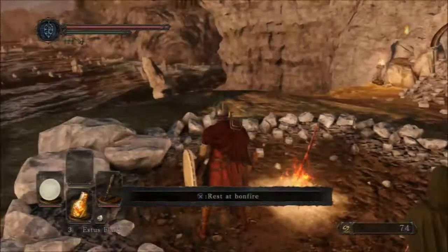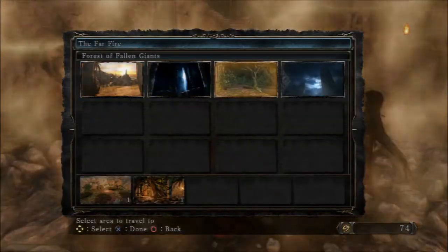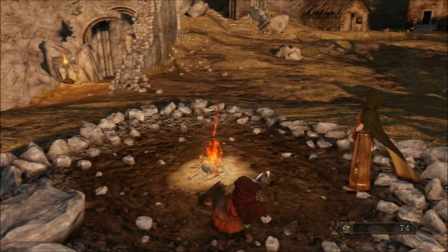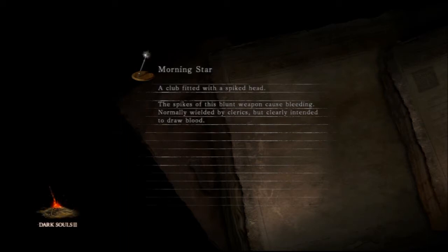Alright guys, we are back again here with Dark Souls 2 Episode 7. Last time we beat the Pursuer and now let's travel back to Cardinal Tower. We want to look around at the same spot where we found that nest again because there was more to explore. I also want to check out the mansion key we got here in Majula after that.